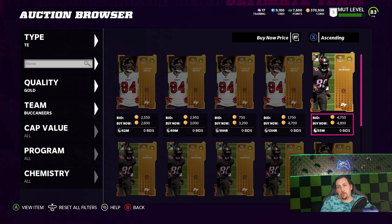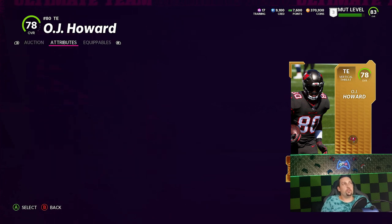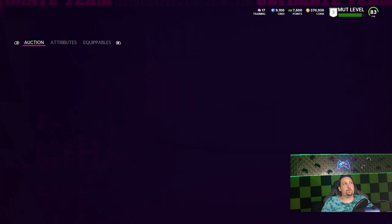As far as tight ends go, the cost might be a little more to find tight ends with speed — there aren't as many out there. One of the best ones is OJ Howard, typically one of the fastest tight ends in the league. I think he ran a 4.4 coming out. He's an 82 speed and you can get him for less than 5k.